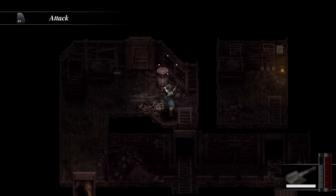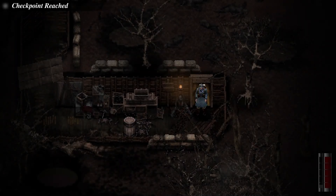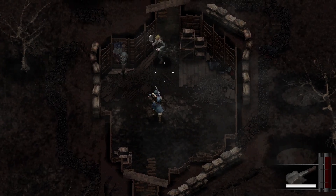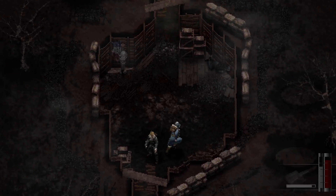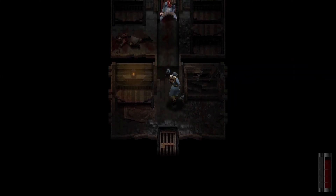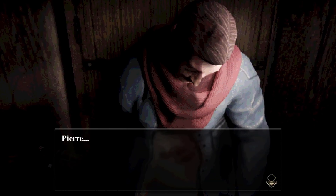Inspired by classic survival horror games like Resident Evil, Conscript employs a mix of exploration, puzzle solving, and combat — but brings a unique twist with its historical setting. The game uses a fixed-camera perspective, adding to the tension and unpredictability. Inventory management is crucial, with limited resources forcing players to make tough decisions about what to carry. Combat is intentionally cumbersome, reflecting the era's weaponry and the protagonist's inexperience, making encounters with swarms of aggressive rats and German soldiers particularly nerve-wracking.